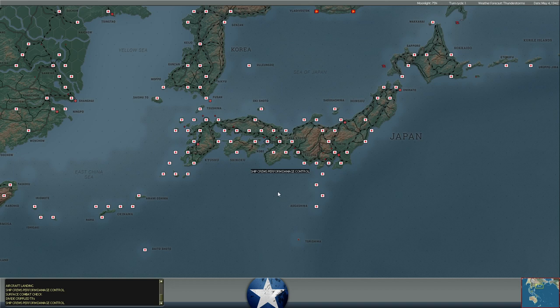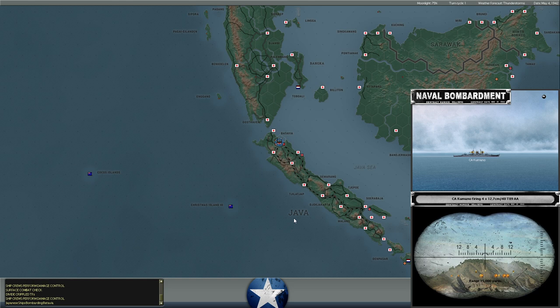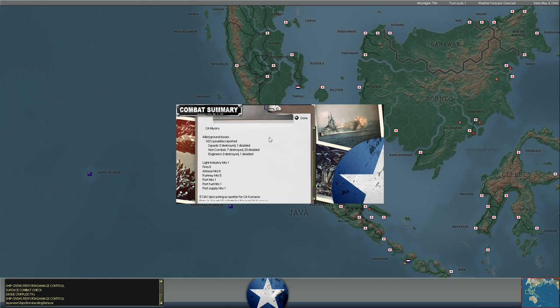Not a lot of stuff going on here. Japanese cruisers continue to bombard Batavia in the Dutch East Indies. Looks like 163 casualties. It seems like their bombardments are getting more effective.